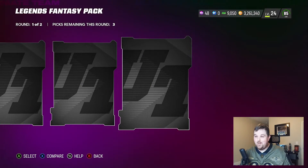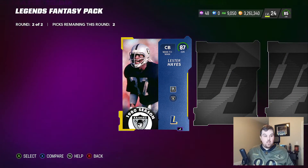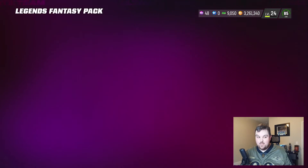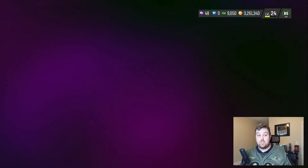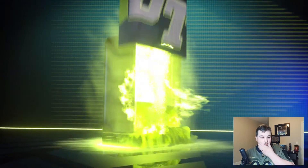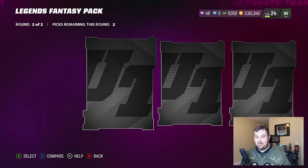I've just got a very particular set of skills and I can see when we're getting 81s — calling an 81 is like the only way you're ever going to get that call right. Hopefully EA does something about how bad these packs are for next week. Bonus legend — let's go! 87 Lester Hayes — that's expensive, really expensive. I'm pretty sure Lester Hayes 87 is like 600,000 coins. With these big pulls we've got a 300k and a 600k — that's 900,000 coins. I honestly think we're going to walk out of this making a profit.